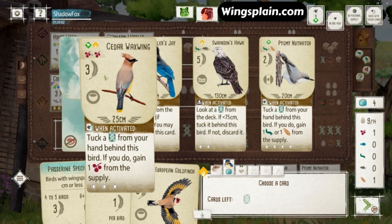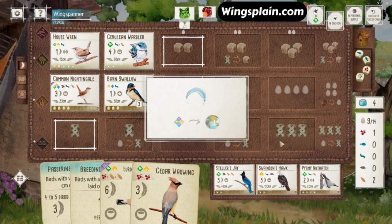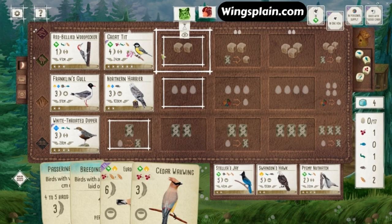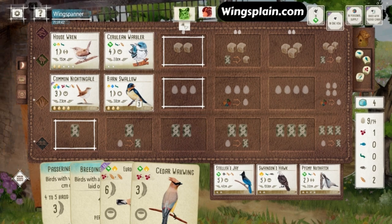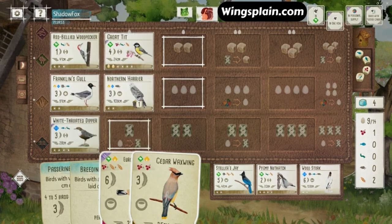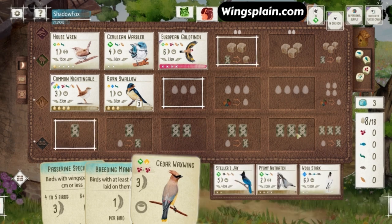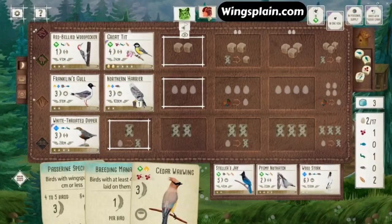My opponent plays the Harrier. I wonder if I shouldn't have denied that Swainson's Hawk there. Cedar Waxwing is good. Denying the Swainson's Hawk isn't really something I'd consider under normal circumstances — it's kind of a middle-of-the-road grassland bird. But my opponent already played one predator, so they could be signaling that they have Falcon or a Rodentologist. And they did grab the Swainson's Hawk with the Franklin's Gull. So I'm getting my Goldfinch down just in time — immediately after my opponent showed a tucking bird. This flat-out cancels any effort my opponent puts into tucking with their predator.